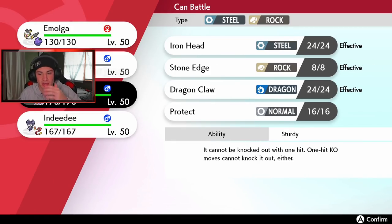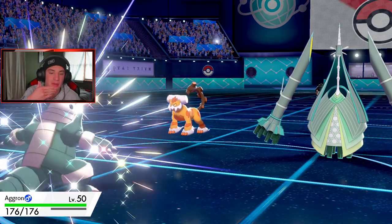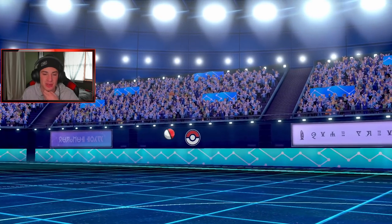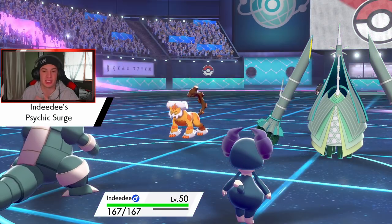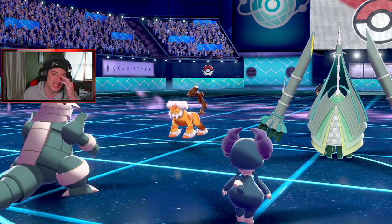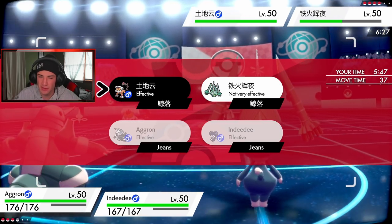We swap Emolga in and Aggron is going to have to be our Dynamax Pokemon. Let's get Indeedee out so we can pop the Psychic Seeds. He will definitely swap out the Landorus. So we get Psychic Seeds rolling — defense is going to boost — and I feel like this battle is going to be really really close. We get the surge, I can just start popping Expanding Forces. Let's Dynamax Aggron here. I should have swapped Blaziken into Indeedee and fully switched into Aggron — that should have been the play.